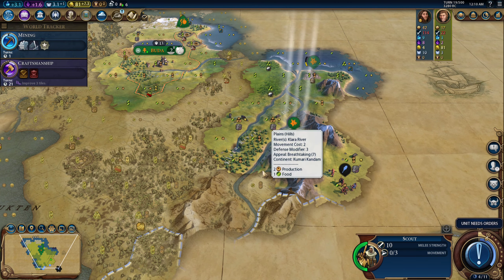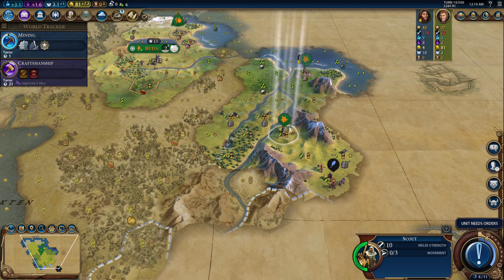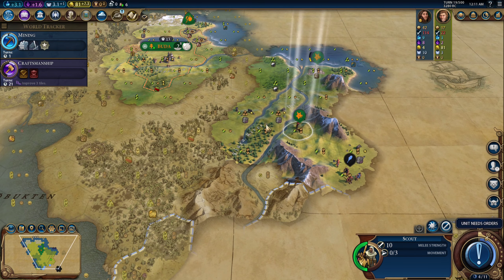If I settle this city here, I could put a plus five campus in there, but she's going to take that tile — though I might take her, so...